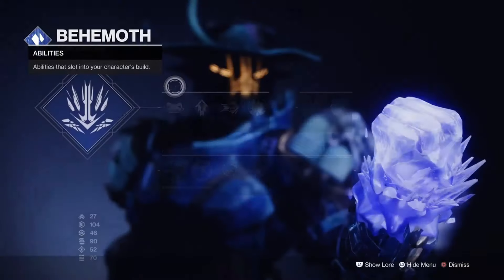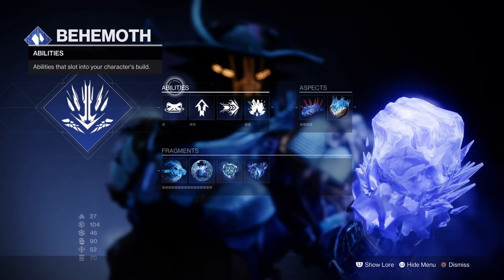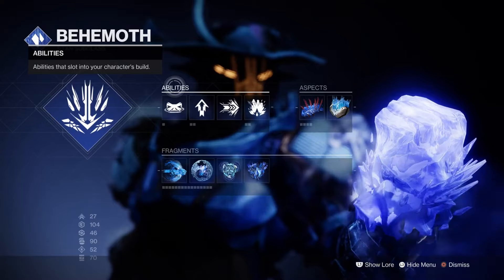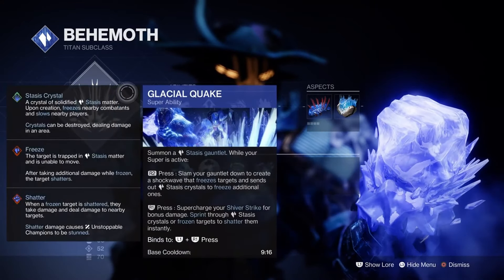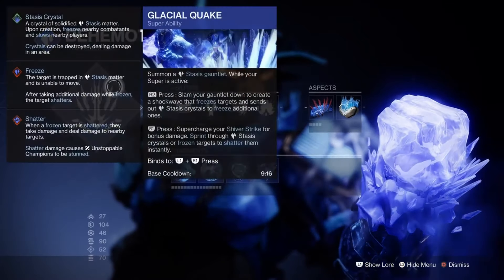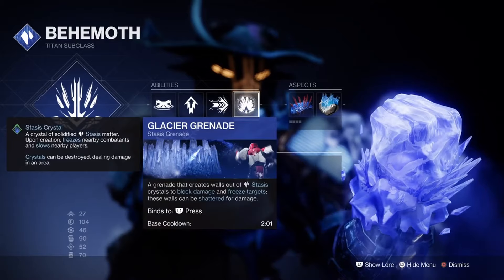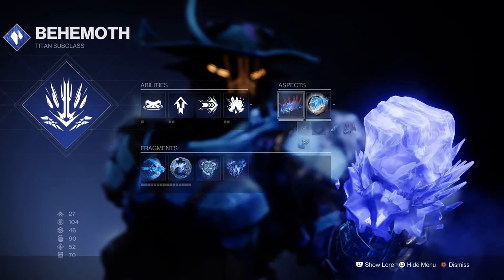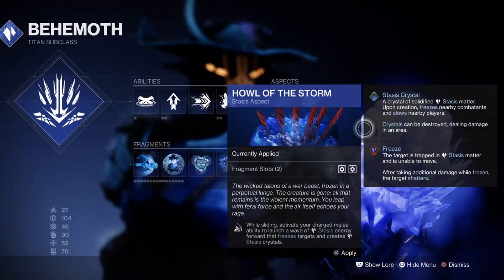Compared to the Prismatic subclass, the reason I went with Stasis itself is because of the aspects — wanting to really be an all-out Stasis freeze build. You have Glacial Quake, Shiver Strike, the Glacial Grenade, and the aspects Howl of the Storm and Cryoclasm. With the Prismatic subclass you only have Diamond Lance available.